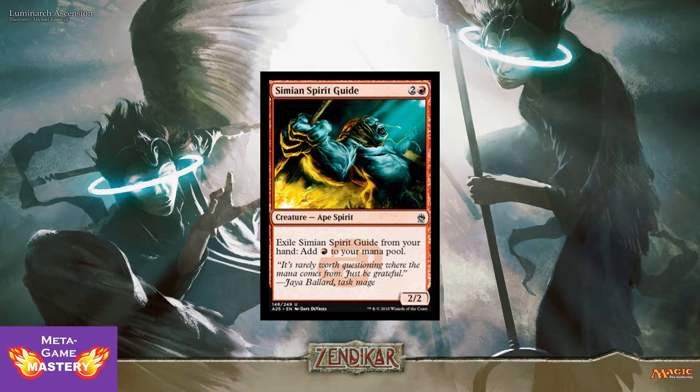And here we go with Simian Spirit Guide. 3 CMC, 2 colorless and a red, for a 2/2 ape spirit. You can exile Simian Spirit Guide from your hand to add 1 red mana to your mana pool. Just super fast mana ramp for your combo decks. This thing will run you about $8 apiece right now, getting reprinted at Uncommon. Very welcome addition.